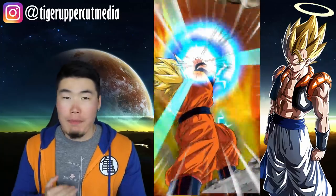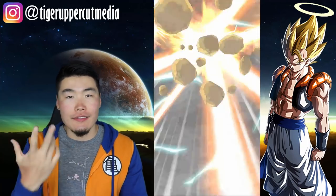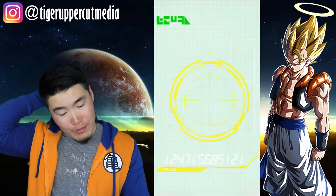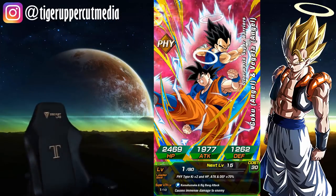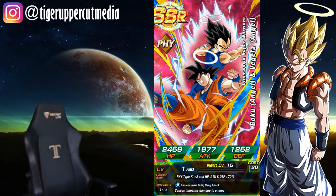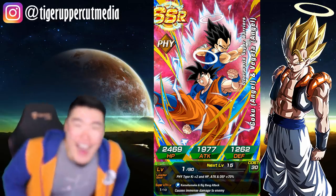Last paid multi on this banner for this round before we get the free one, then the tickets, then one more round. Here we go. Got a Chiaotzu. We got a Boo. Nappa. Videl looking all sassy with that stupid grin on her face. Vegeta — I hate this Great Ape Vegeta, he's awful. And... Oh! YES! WOO!